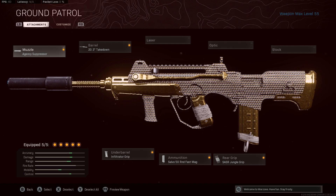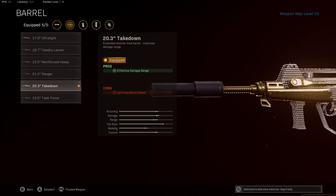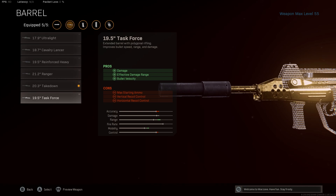There's some weird stuff going on with the attachments for the Cold War guns, so I don't really know what's the best to rock, but this is what I'm rockin' on my FAMAS right now. I'm rockin' the Agency Suppressor — I'm not sure if the damage range does anything. I've heard a lot that barrels and silencers are not doing damage; the barrels that give you damage aren't actually giving you any damage difference. I'm rockin' the Takedown Barrel instead of the Task Force Barrel.